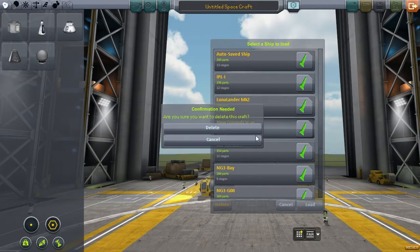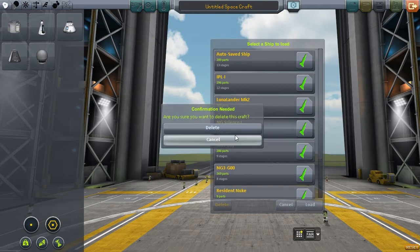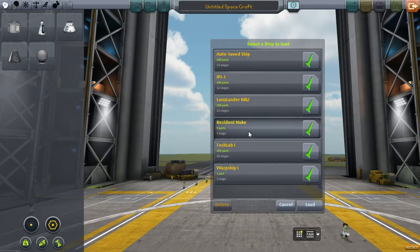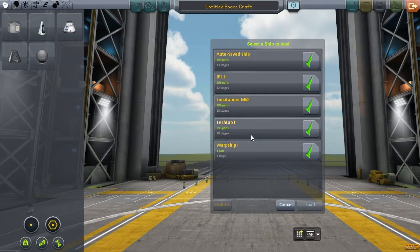The SP probably stands for science points or something like that. The Newgrounds Science Large is the Newgrounds rocket with science payload. The Newgrounds 3 with a materials bay — deleting that, and the GU version as well. The Resident Nuke is a nuclear reactor sitting next to the launch pad — we'll leave that there but can delete the blueprints. The Tech Lab 1 is the research lab currently orbiting, but it's grossly underpowered and obsolete, so we're going to delete that one as well.